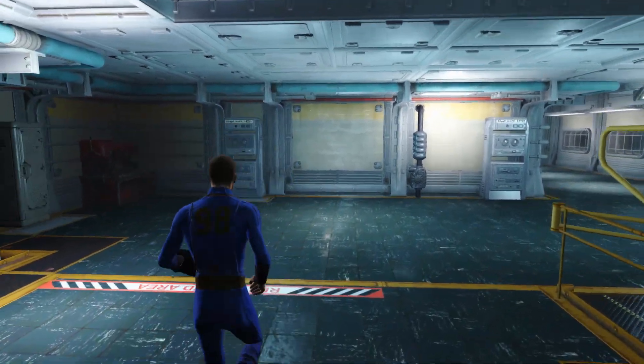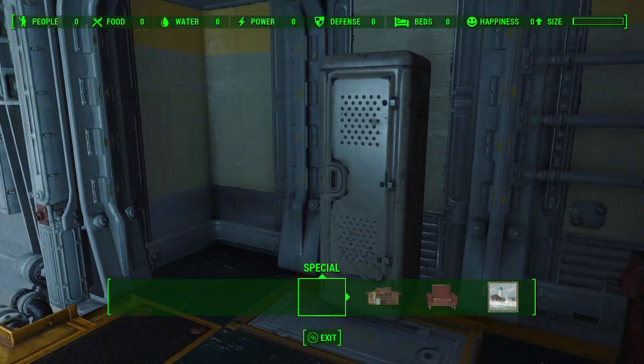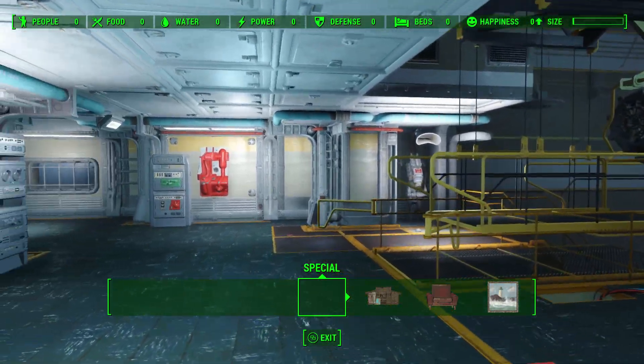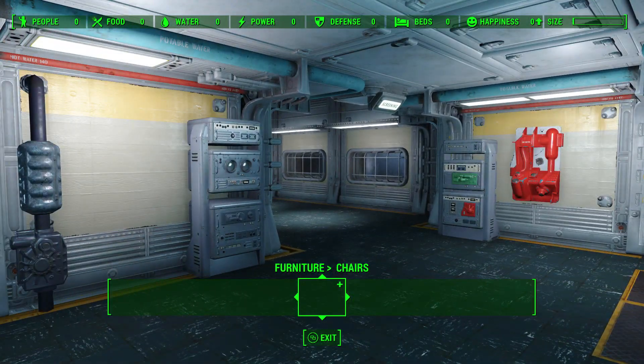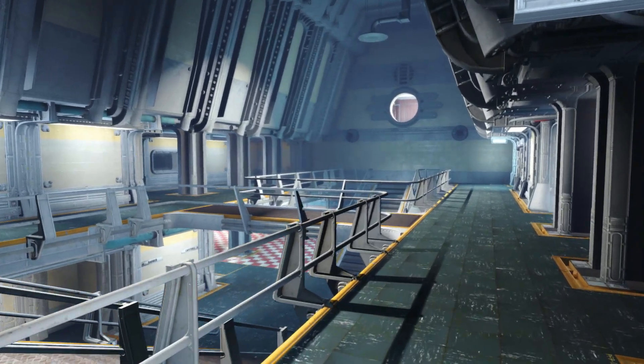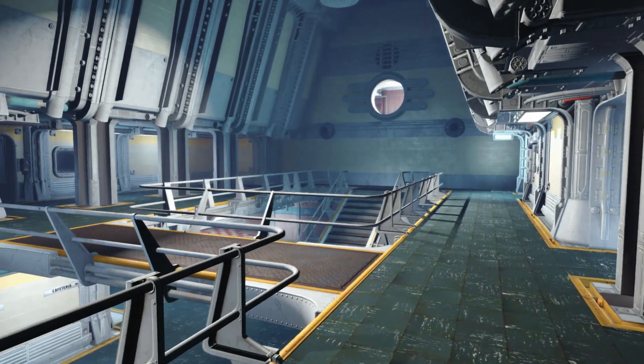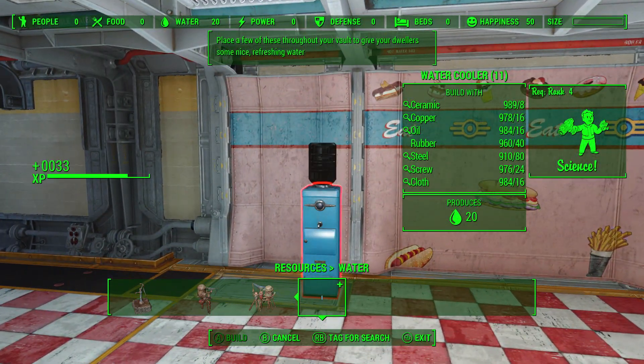The vault consists of two parts: the entrance and the main vault. The entrance is your own personal area that has a standalone workbench that works just like a normal settlement, so you can send settlers from other settlements here and even set up a working supply line. This mod also gives a new water cooler that provides 20 water, so your vault dwellers won't be thirsty.